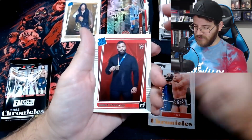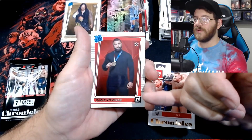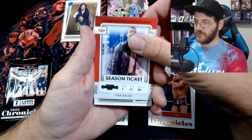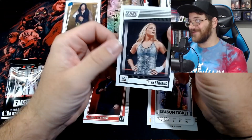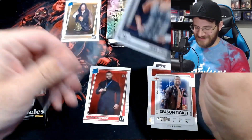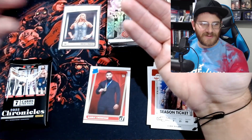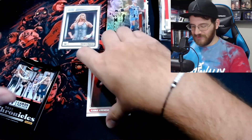We've pulled the Rated Rookie of Gable Stevenson before — he's not a bad one to pull, and I like Rated Rookies in general. We've pulled this base one and also a bronze of this. Then Baylor on the Season Ticket Contenders — pulled this before. And another Trish Stratus on Score. I wish we'd pull different versions of Trish Stratus — we've pulled her twice now and it's only been this card. I mean I'm not mad, I just wish it was a different set because I know she's in some other sets.